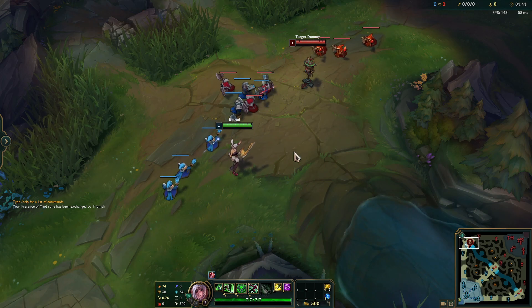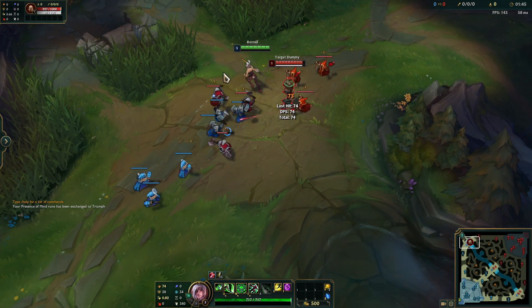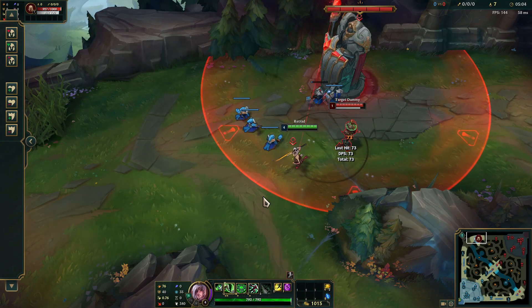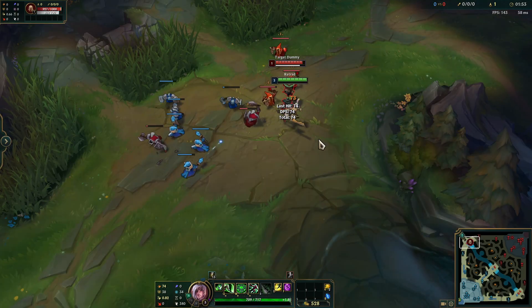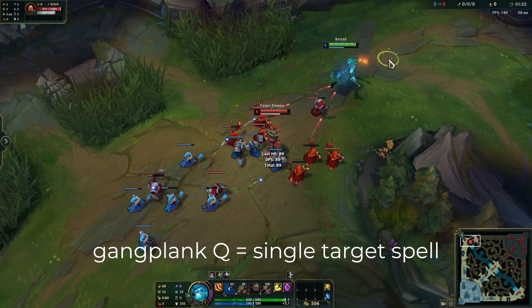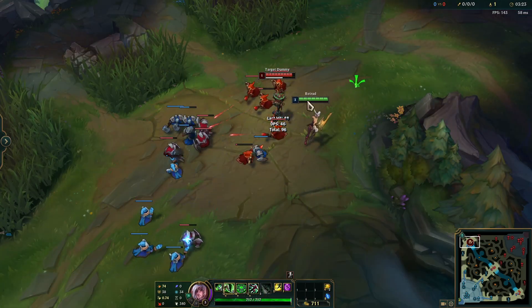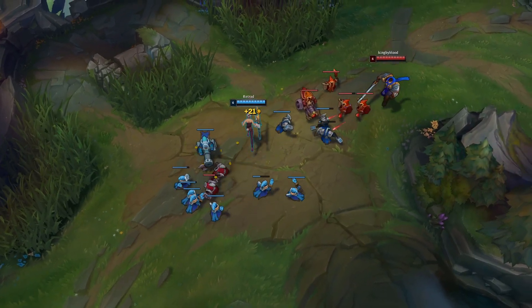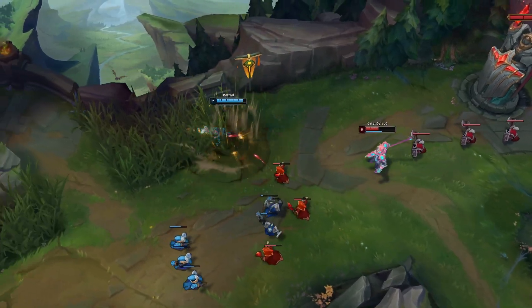The very first tip I want to talk about is minion aggro. Everyone knows that if you attack an enemy champion, their minions will start to hit you, just like how a tower will shoot you if you do damage to enemy champions. But to be more specific, minions will only change aggro to you if you auto attack or use single target spells on a champion. This means AoE abilities do not trigger minion aggro. Riven can trade for free with her abilities and not trigger minion aggro because they're all AoE. The only way you get aggro from the minions is by auto attacking a champion.